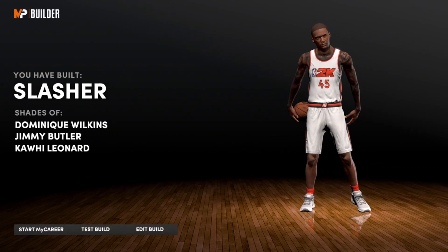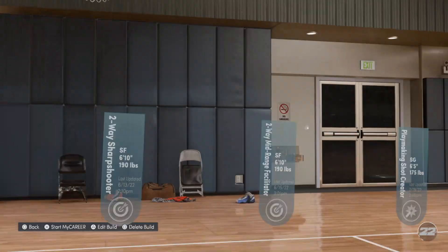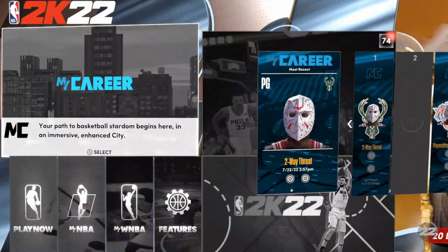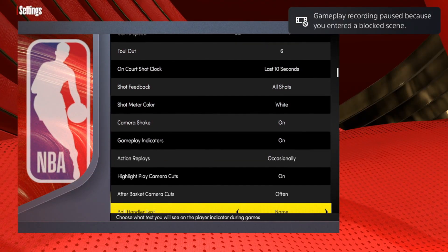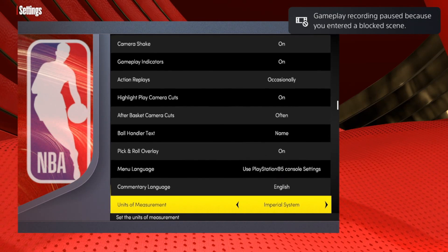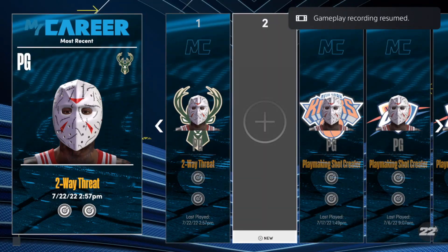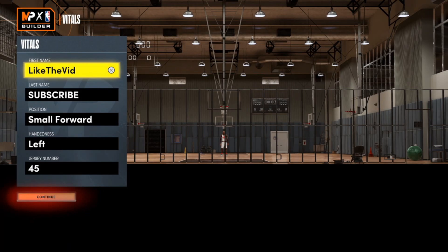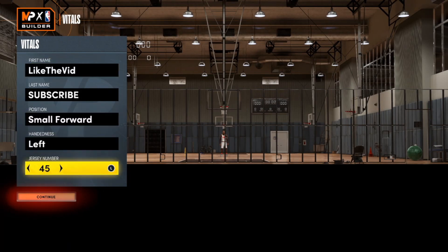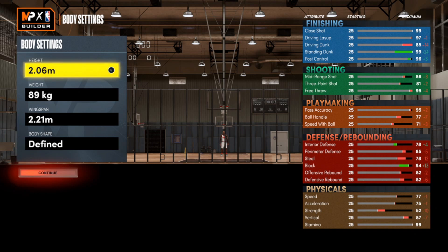One more time — go back and edit that build. Go back into Settings and change the Units of Measurement. Go back into Metric to get this build right. Get back in there, press Triangle, and edit the build once again. Take the height to 2.05 — we're almost at the end.